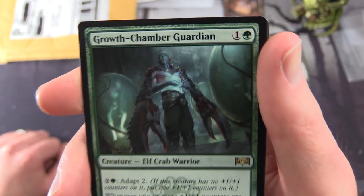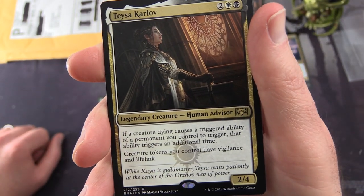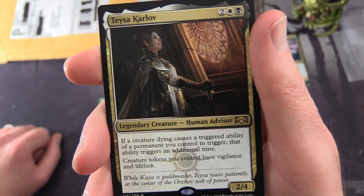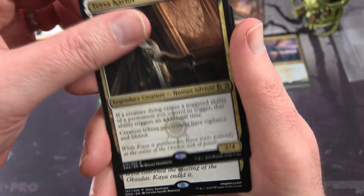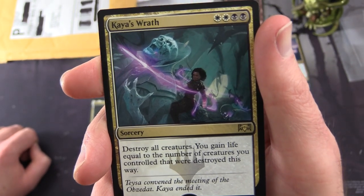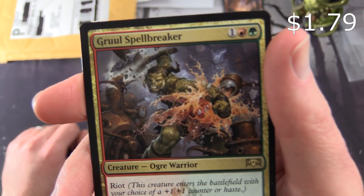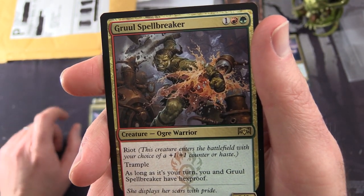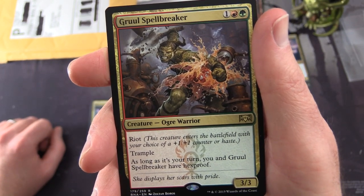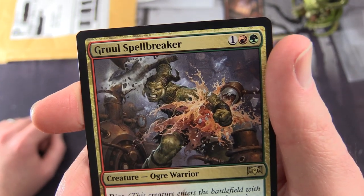Taysa Karlov - Legendary Creature Human Advisor, 2-4 for four. Magali Villeneuve artwork. If a creature dying causes a triggered ability of a permanent you control to trigger, that ability triggers an additional time. Creature tokens you control have Vigilance and Lifelink. Love that artwork. Kaia's Wrath - Sorcery three for four. Destroy all creatures; you gain life equal to the number of creatures you controlled that were destroyed this way. And Gruul Spellbreaker, which looks suspiciously like the Hulk - Creature Ogre Warrior, 3-3 for three. Has Riot, Trample, and as long as it's your turn, you and Gruul Spellbreaker have Hexproof.